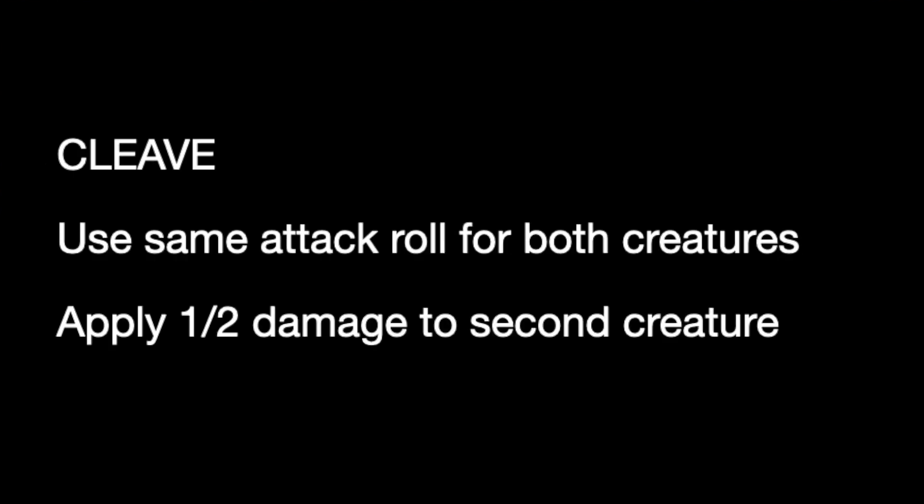To speed this up, I would mod Cleave so that if your PC has cleave and makes an extra attack against a creature and there is a second creature within 5 feet, you use the same attack roll for both creatures. If the attack roll would beat the AC of the second creature, simply apply half the total of the first damage roll to the second creature. This seems logical to me.